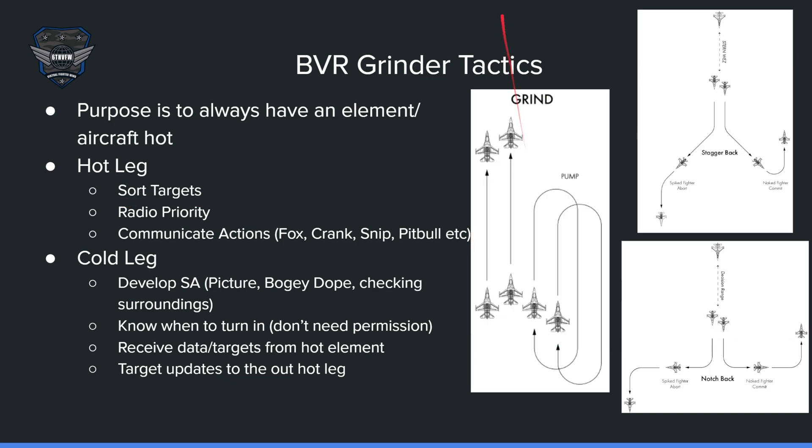The hot element has radio priority — they need to make bullseye calls, bogey dopes, declares, and fox threes. On the cold leg, you're developing situational awareness. You're listening to the picture, listening to bogey dopes from the hot element, checking surroundings, checking the data link, and making sure you're developing the picture by listening to Uniform and AWACS calling different groups.